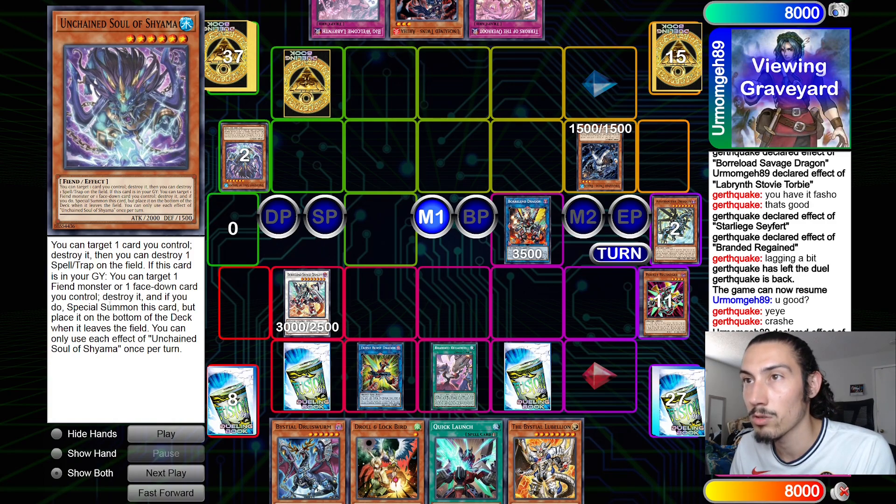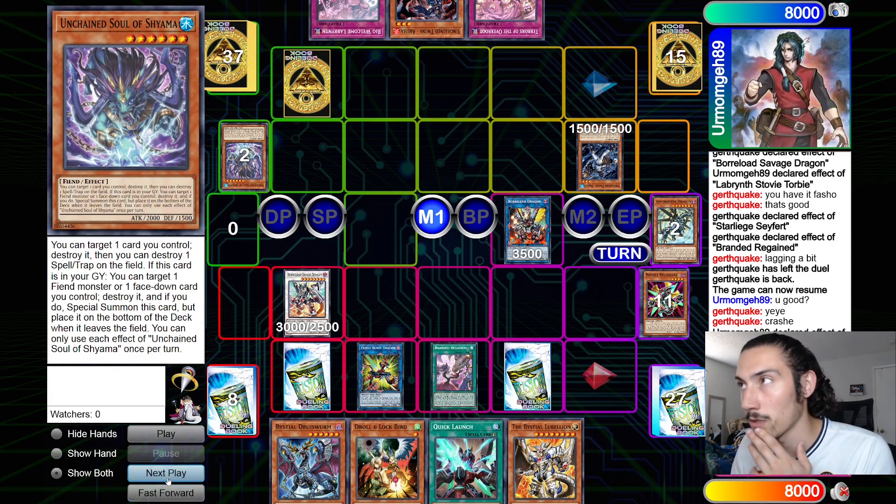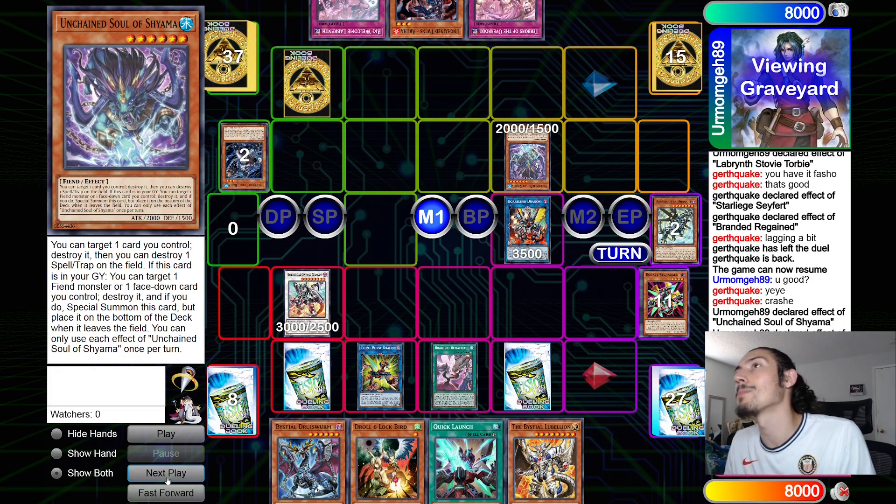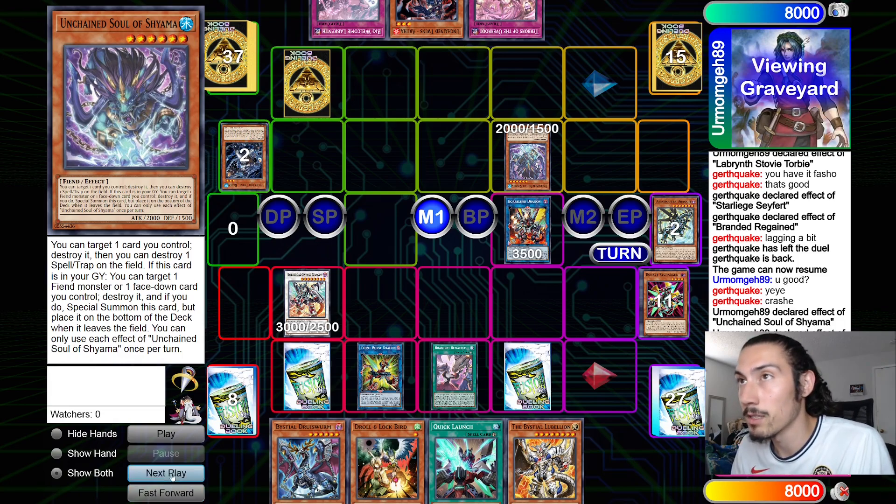He goes normal summon Rekaya and uses its effect — target one face-up monster or face-down card you control, destroy it, and if you do, special summon this card. It's placed on the bottom of the deck when it leaves the field. So target the Rekaya to destroy it. I'm still not the most familiar with this deck so the interruptions were kind of iffy.